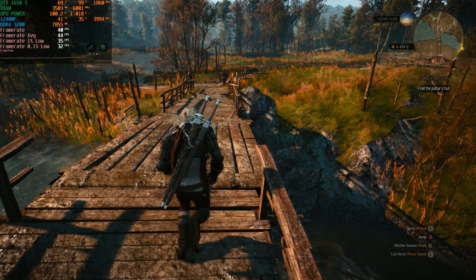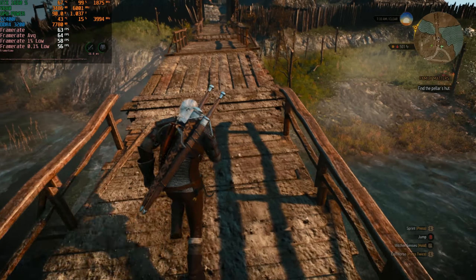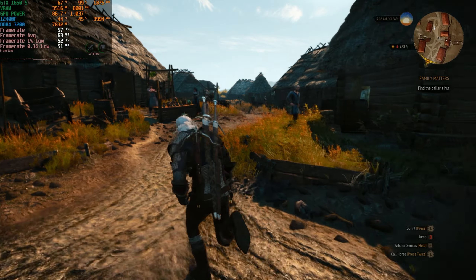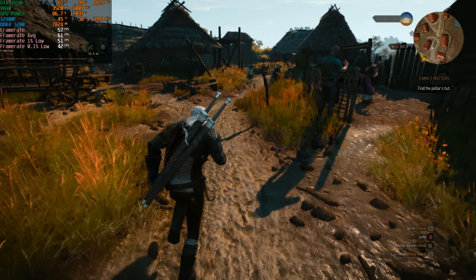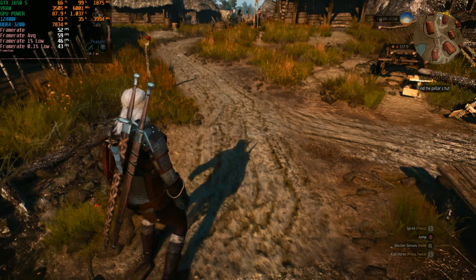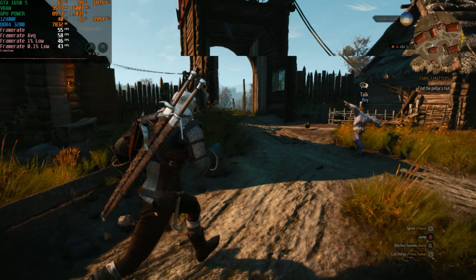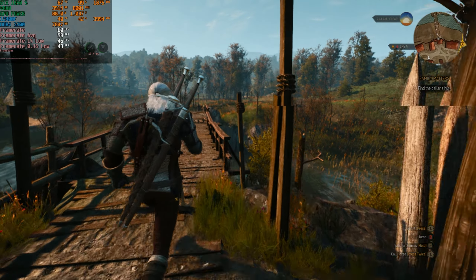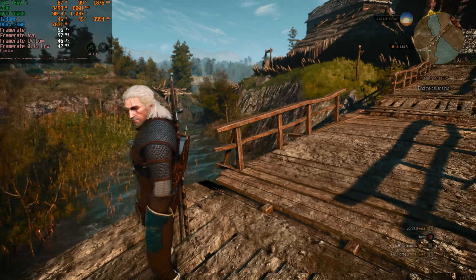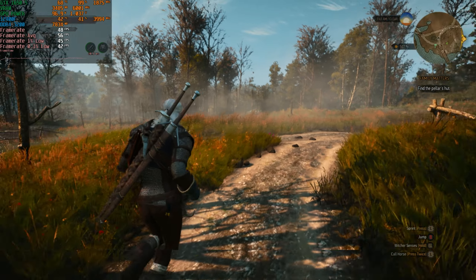Now I want to enable FSR on the ultra plus setting to see if we can get that magical 60 fps. To actually hit 60 fps I had to enable FSR performance mode, which lowers the internal render resolution quite a lot. You can see the difference in the foliage — the grass becomes very blurry with a lot of artifacting, and Geralt's hair is a mess. I would definitely advise against playing like this because any graphical fidelity gain from ultra plus settings is completely lost once you enable FSR. You get about 20 more fps but the visual quality cost is definitely not worth it.